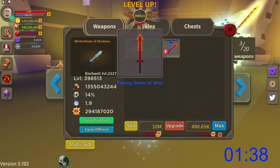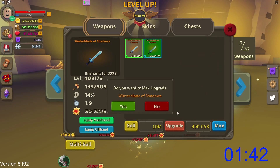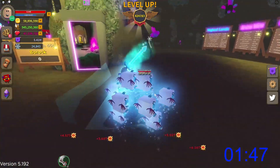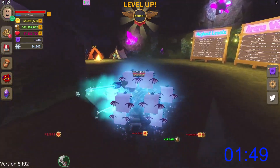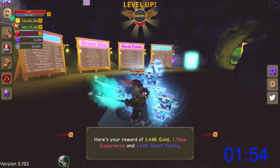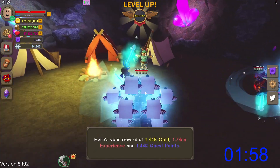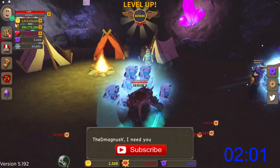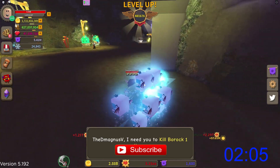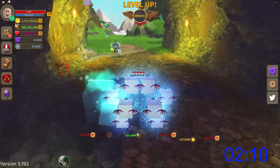Let's use that money and enchant the one with the lowest power. I'm not gonna bother with the skin because honestly it's not important right now — it's just a legendary skin, not a mythical. No one likes him... well, I like him. But for one, he's not wearing pants and I don't appreciate people who don't wear pants.